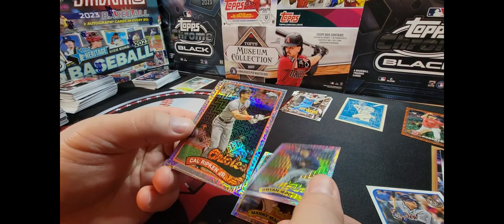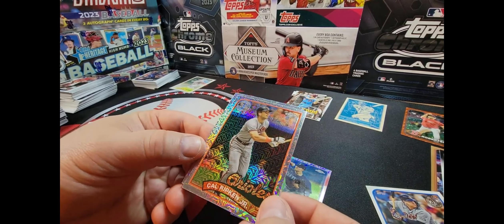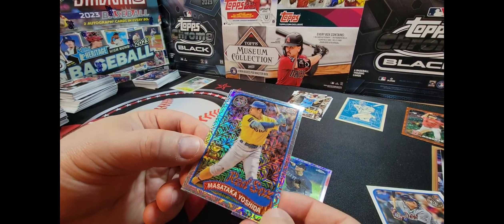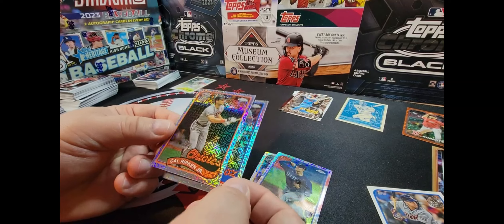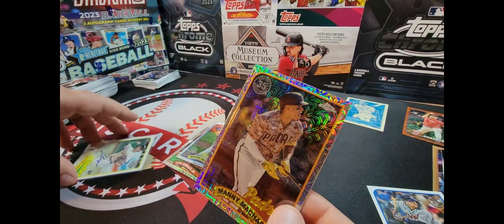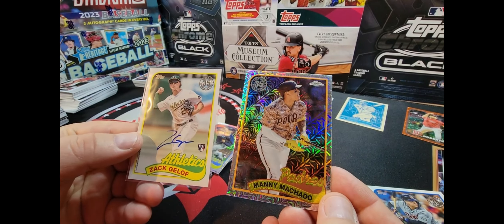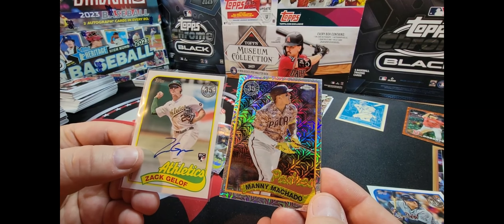Brian Wu, Cal Ripken Jr. — okay, well that's different — and Masataka Yoshida, that's a very cool picture. So there we go. My two favorites of this one — obviously the auto, but the Padres Manny Machado — that's the one for me. I'll take it. Thanks for watching, don't forget to subscribe.